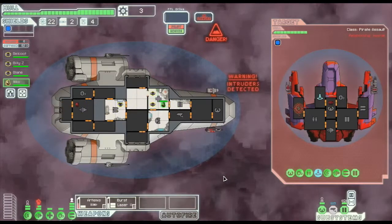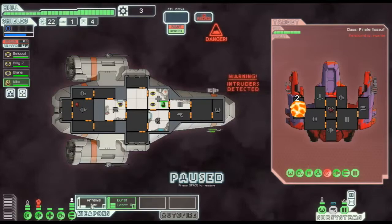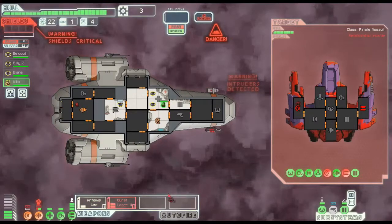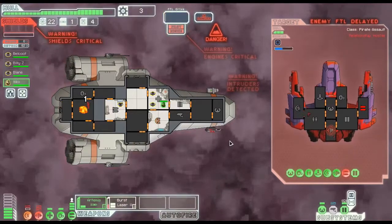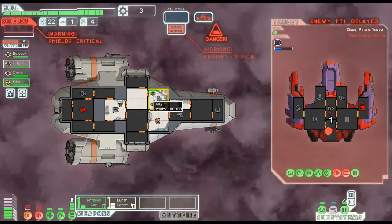Everybody fires into that room. The enemy ship appears to be powering its FTL - it's trying to escape. Weapons are taken care of, so let's go straight to their engine room. One of their crew teleported out and damaged our engine room, but that's not a huge deal - we can go back in and repair.